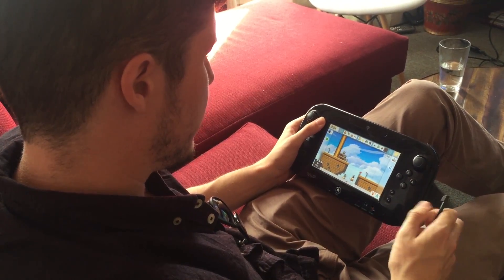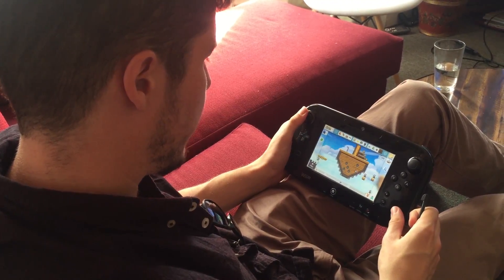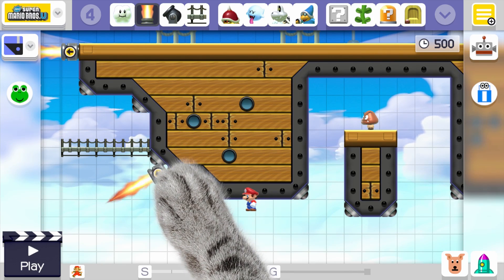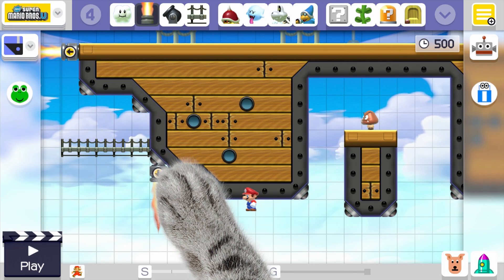Whenever I built levels I always had to have an internal logic. Like this section over here — it's floating in the middle of the air, but I thought this rocket's not really there as a hazard; it's there so I can explain why the platform is floating. I hate levels where you go down a corridor with no context — at least put doors down corridors so I know it's a functional corridor. Don't just build with no walls or anything like that.